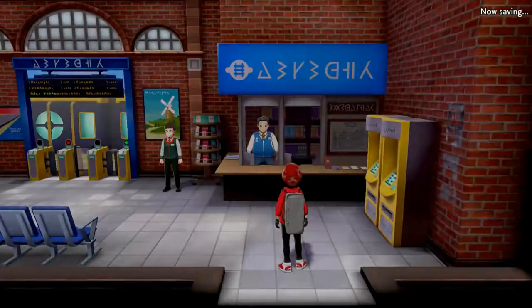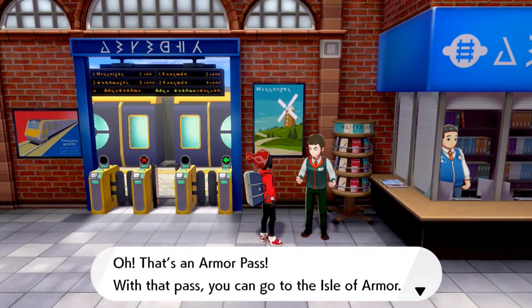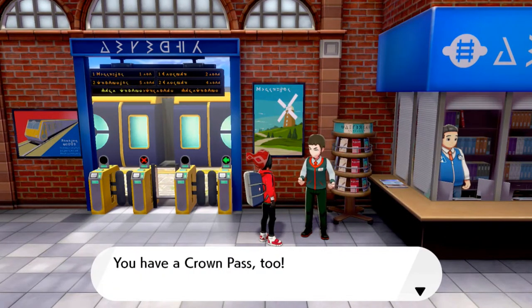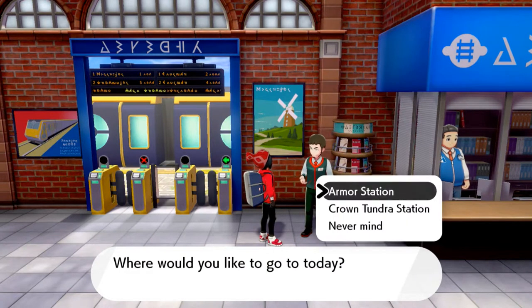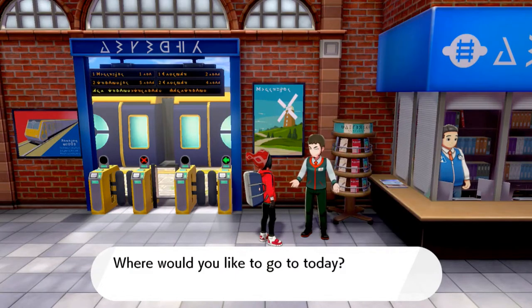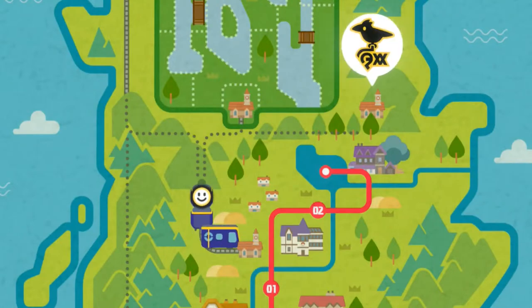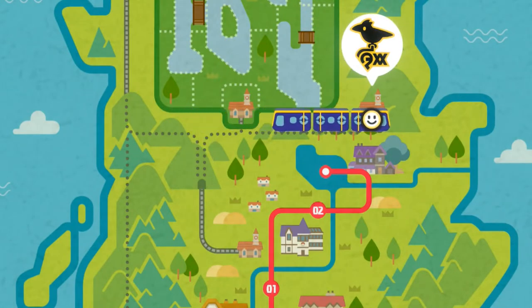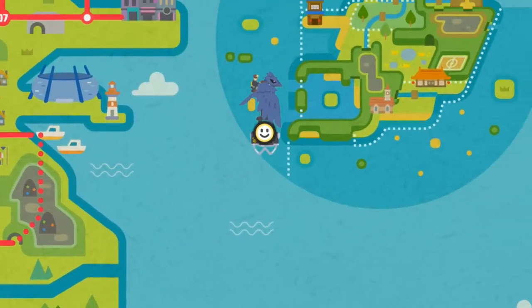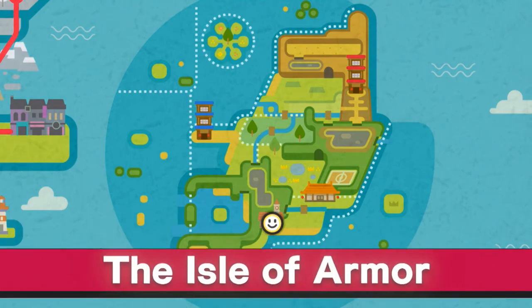If you talk to this gentleman, he says: 'Oh, that's the armor pass — with that pass you can go to the Isle of Armor. You have the Crown Pass too, you can also go into the Crown Tundra. Where would you like to go today?' Obviously, let's go to the Isle of Armor. So here we go, going into the train and heading into what I think I called Shadow Blade, and bam — we are in the Isle of Armor!